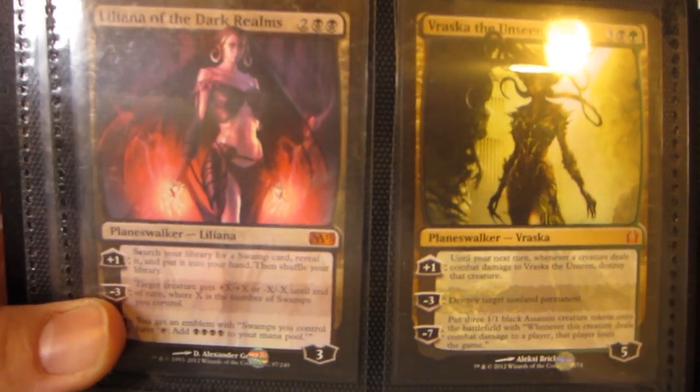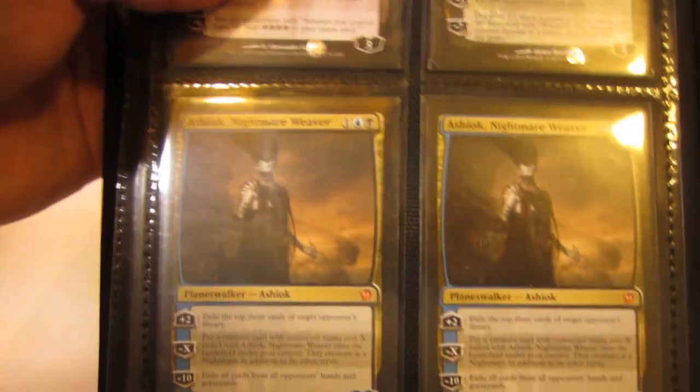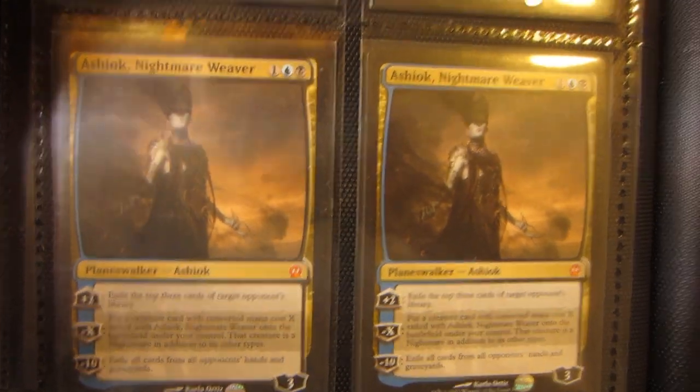Liliana of the Dark Realms from M13, Vraska the Unseen from RTR, and two Ashiok, Nightmare Weaver.